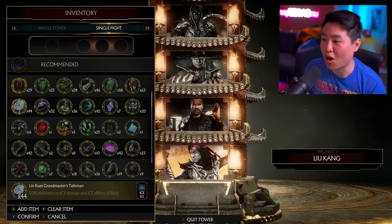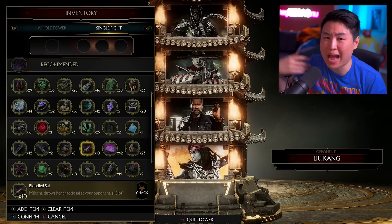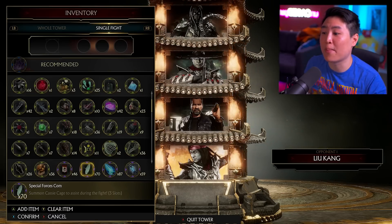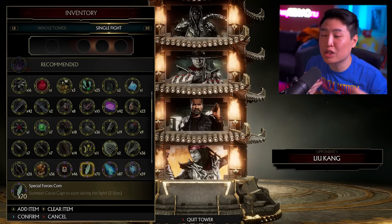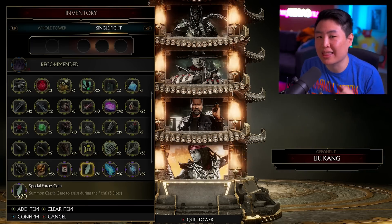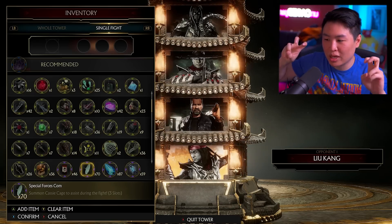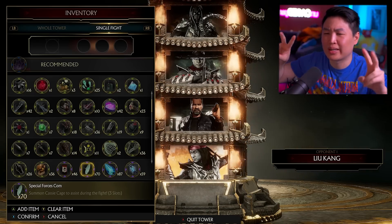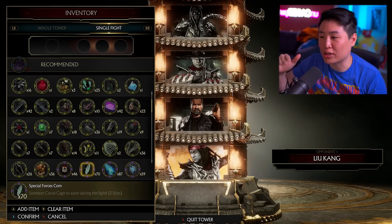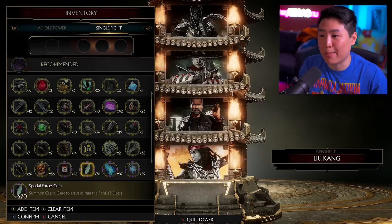In Mortal Kombat 11, there are consumables like this one — Mileena throws her sai into the match. It's a one-slot move; you don't actually get to see Mileena, you just see the sai fly in. If you scroll down further, there are some three-slot consumables that actually summon the character into battle where they use their moves. And I feel like that's what's gonna be like in MK1's Cameo Fighter gameplay — they used this assist character system in MK11 to test out the waters, and I feel like they're gonna expand on this assist gameplay in MK1. That's what Cameo Fighters are actually about.